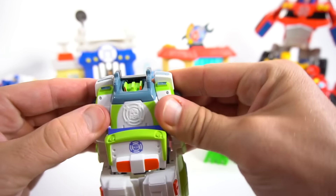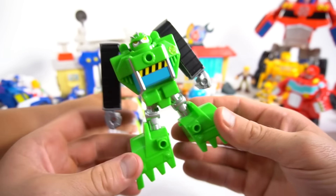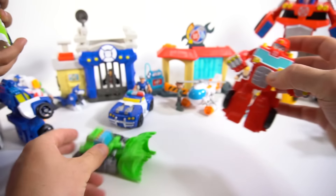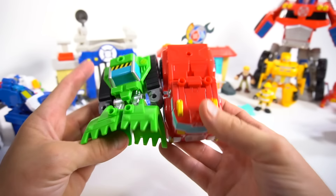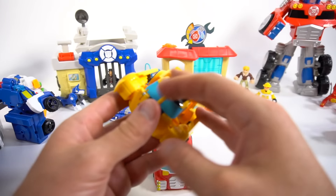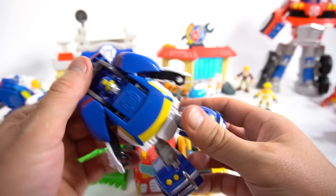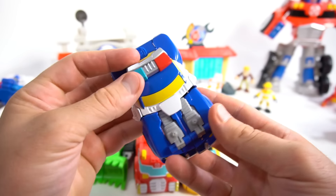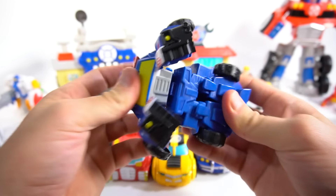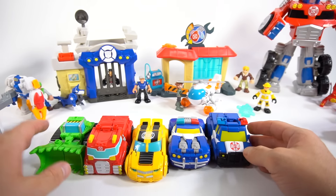Here's Boulder the construction bot. These are the smaller ones — kind of like this Heat Wave, which is a smaller one from this year. And this Bumblebee is also a smaller one from this year. And here's Chase — he's a smaller one from this year too. We've got the whole team!